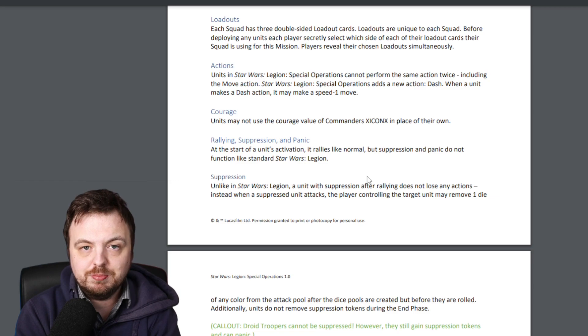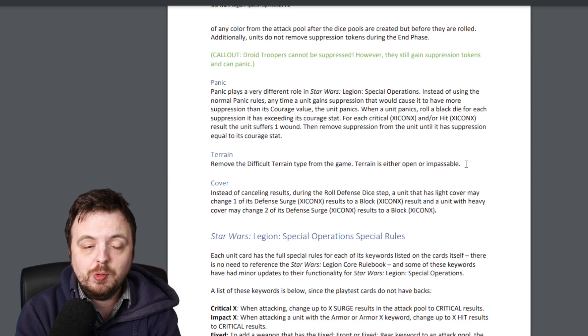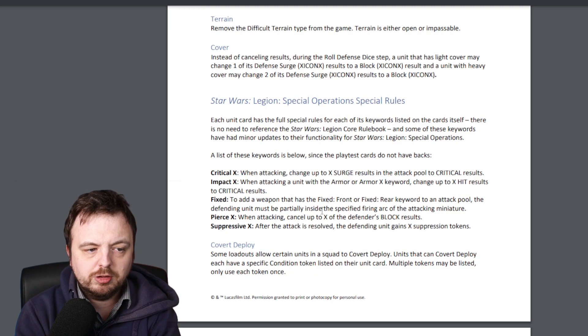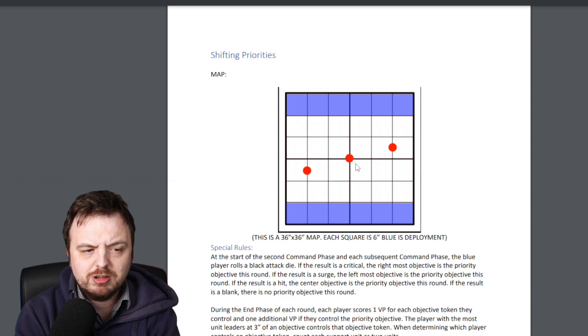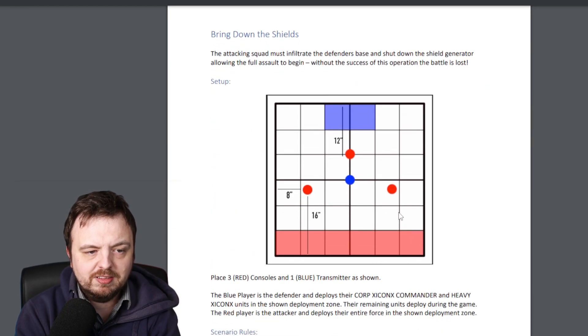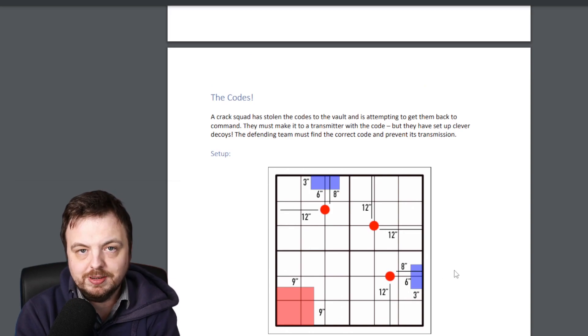Morale and suppression are also changing in this mode. Panic is changing, and so is terrain — terrain is literally either open or impossible, there's nothing in between. There are a couple of changes to keywords like Critical X and similar. You can see some of the missions here: there are three objective tokens, and it's randomly determined which one is the priority. The board is a 36-inch by 36-inch, so three foot by three foot. There's one called The Codes and one called Disabled Vehicle.